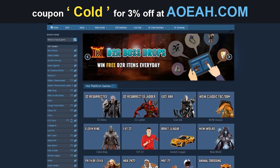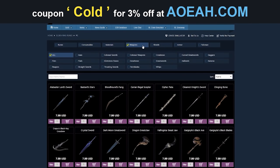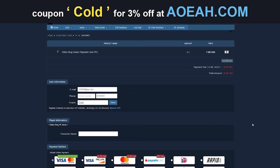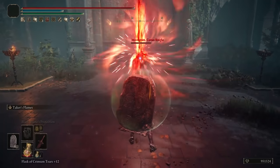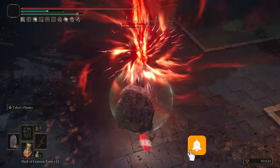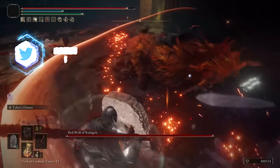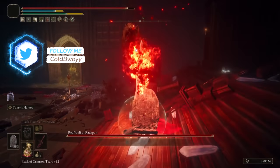Before we get into the video, here's a quick shout out to our sponsor aowa.com. If you don't want to grind for items or runes and you want items real quick, you can get it here using the link in the description below and use my code 'cold' for three percent off. My goal with these guides is to equip you all with the best in slot items in Elden Ring to make your playthroughs as easy and effortless as possible.